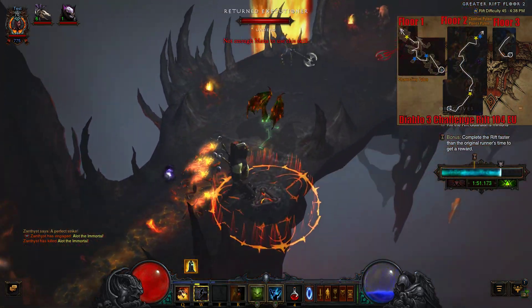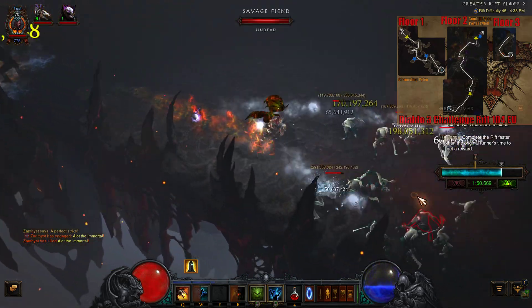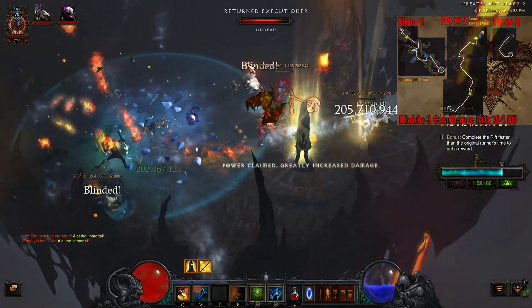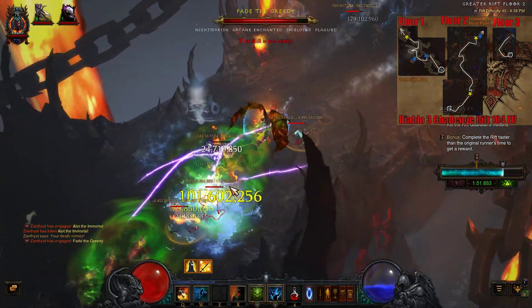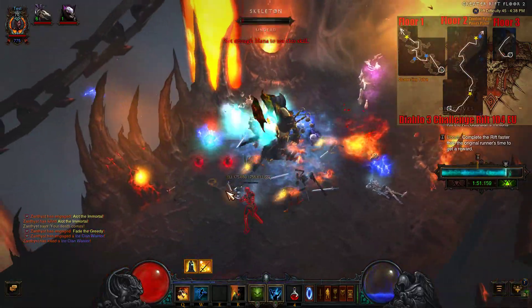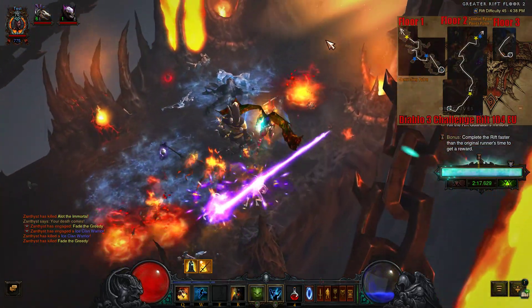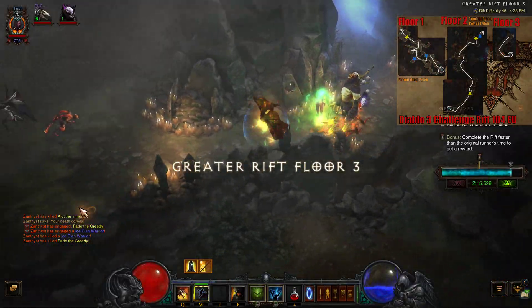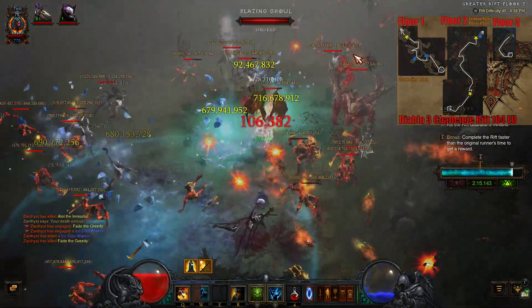We didn't do that, so oh well — no big deal. We'll still beat it in plenty of time. It's not going to be a top five score or anything, but it'll work out. Guard recast up here, that's nice. There's an elite over here that we didn't quite get — there he is. Just move through. Arcane cutters don't mean nothing to us. And then here we just kill the trash as we walk through.